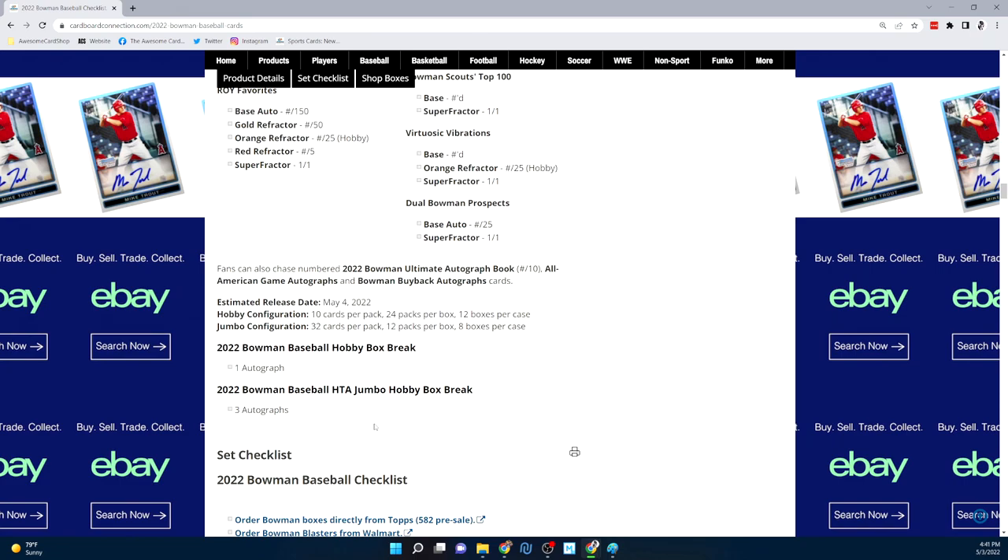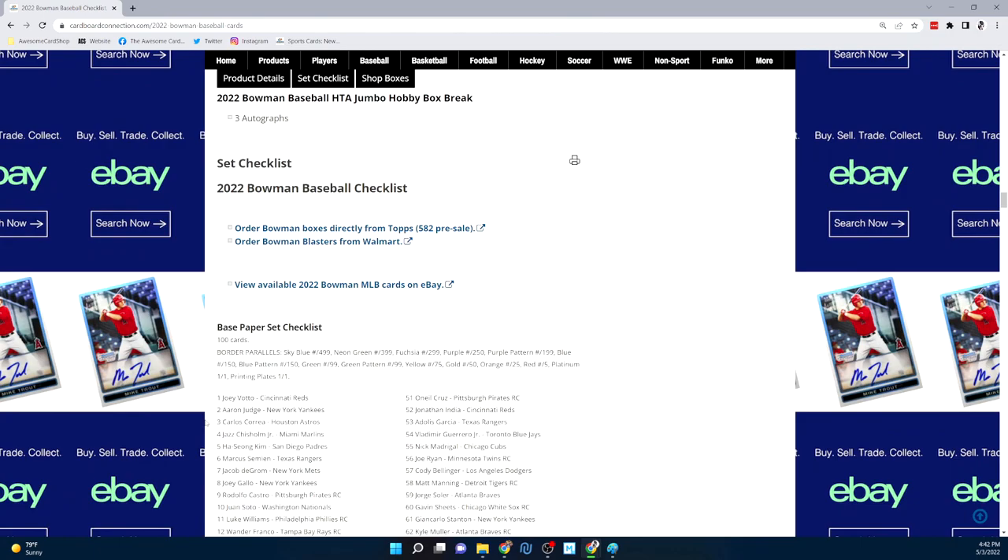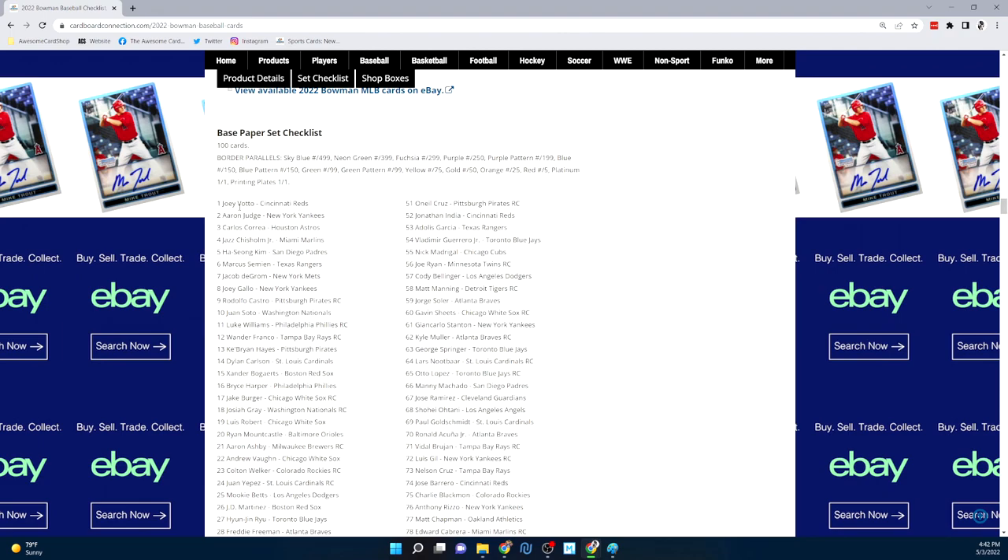The cost of these boxes has already gotten pretty high — about $400 for hobby and $800 for jumbo, which is insane. With the hobby box you get one autograph; the jumbo gets you three items per box. Looking at the player checklist, you see a lot of vets. Wander is going to be a big chase. O'Neil Cruz is in here — he was in Heritage and now he's in Bowman, so we have a chance to pull him.